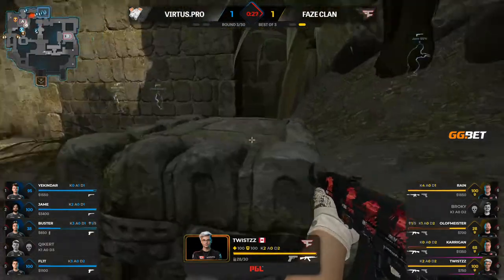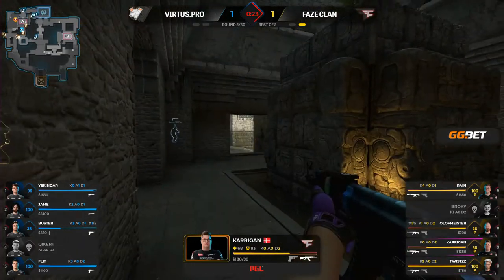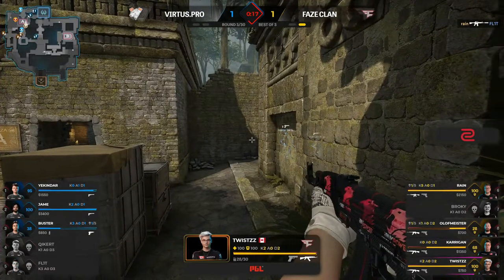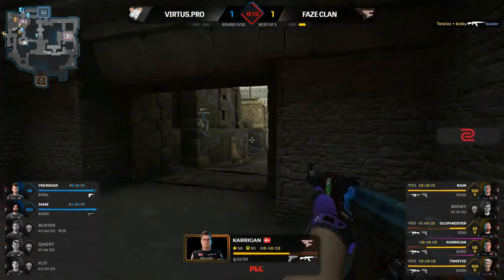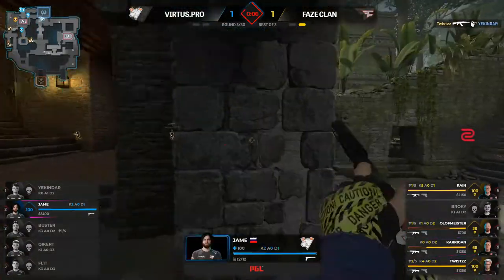Flit creeping through the temple now — I don't expect much more to be done, but they don't have much to lose either. There are no SMGs or anything, so they may not be concerned with the kill bonus here for FaZe Clan. They'll try to just make it more expensive for them.